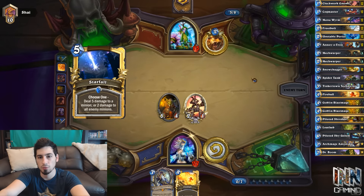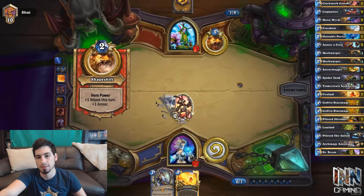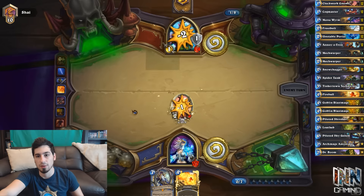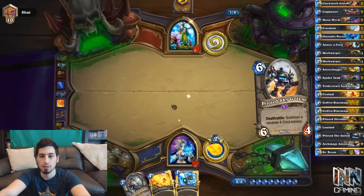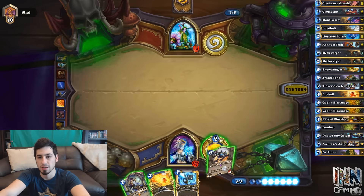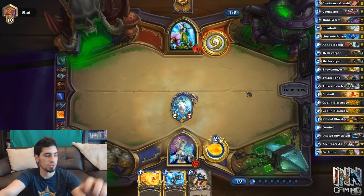Starfire into the 1-drop does 6 damage. Archmage would have died — it has 7 health and the guy's attack is 1, plus the 6 damage from Starfire. So I'm actually happy we killed that. Even though it looked like a better play and I misplayed, it worked out to our benefit. I think playing Piloted Sky Golem and pinging for 1 is actually better than playing Archmage, or we can just play Archmage. Archmage and call it a day.